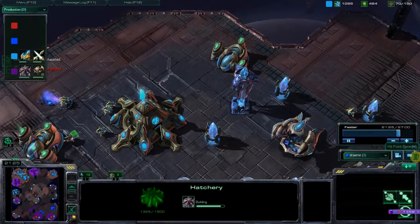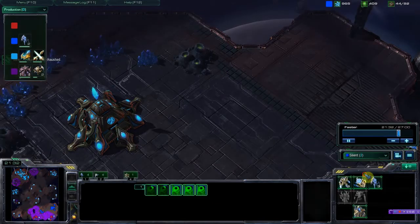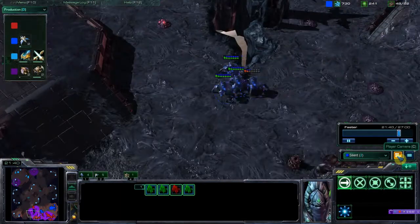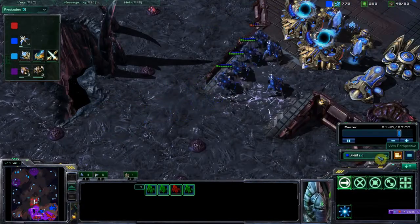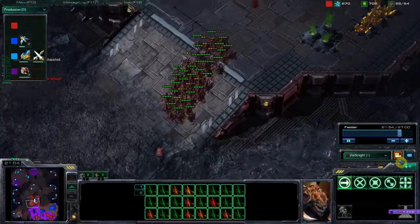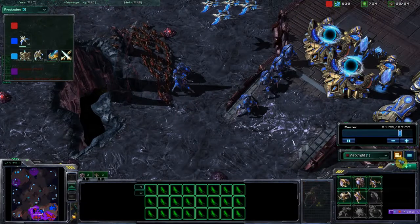I really like doing player cam, so let's see what this player is up to. He's just focusing in-base on his macro. Now he's looking at his units, bringing them back home. Red is focused on this battle — he's only got his zerglings selected, so doing absolutely no macro. My army came in to reinforce, and as you can see we have a combined army here.